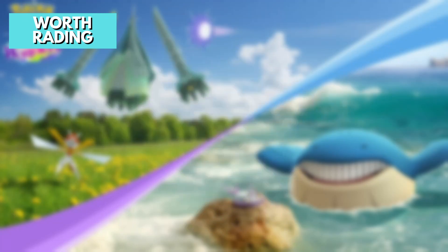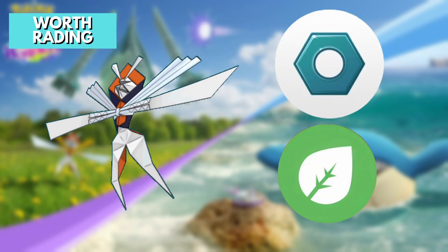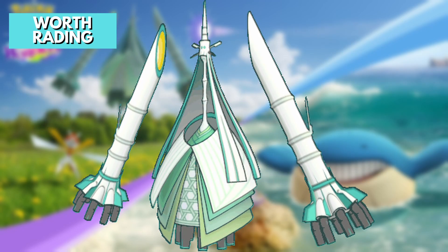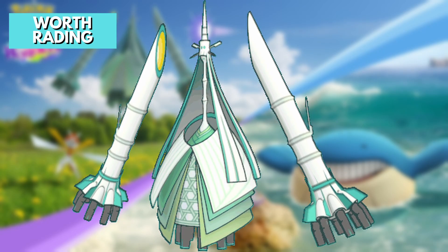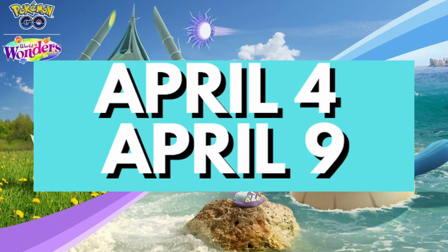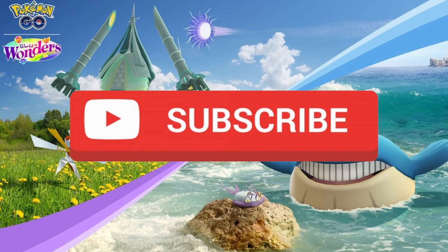For five-star raids, Kartana is one of the best Grass attackers. Being Grass and Steel type makes it super weak to Fire, making it easier to raid and get its shiny form, though it still requires two or three players. It's worth raiding mainly for its shiny form. That's all for the Sizable Size event — it runs from April 4 to April 9. Get out there, catch some amazing Pokemon, and maybe snag a shiny or two. Don't forget to like and subscribe for more Pokemon Go content.